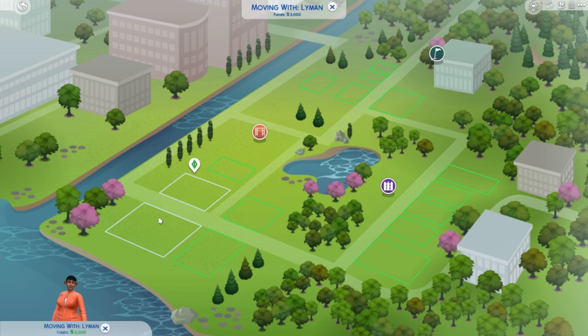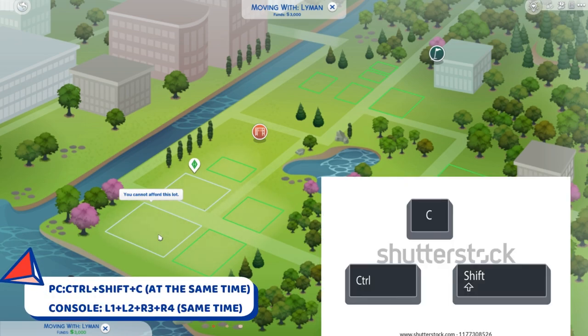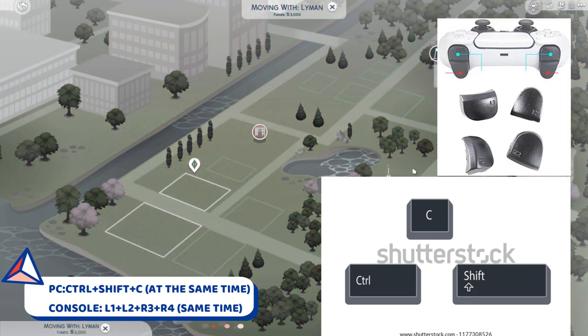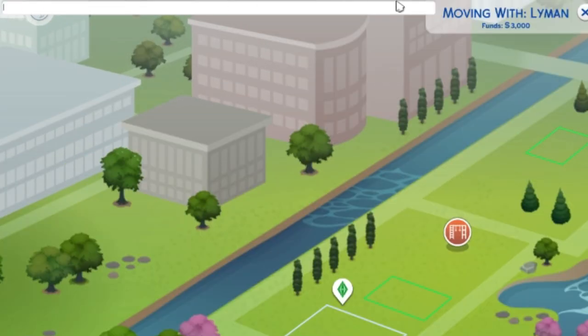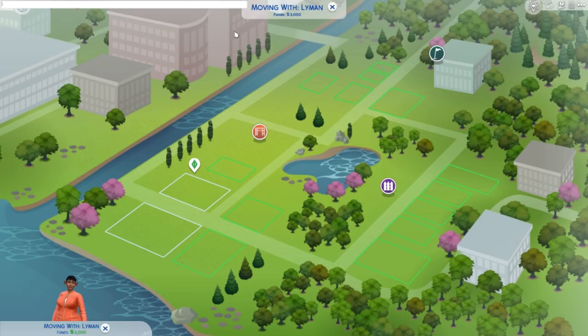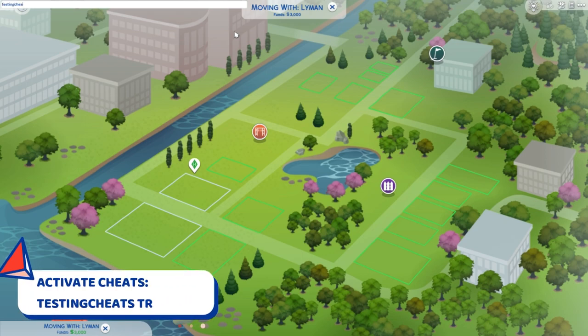As you can see, I'm here with my sim, Zara Lehman, and I want to go to this lot, but I can't afford it. How do I make it affordable? First, you have to press the Ctrl+Shift+C keys on your keyboard — forgot to say that on consoles it is L1, L2, R1 and R2. As you can see, it will open the cheat bar. To activate all the cheats, you have to write first: testingcheats true.